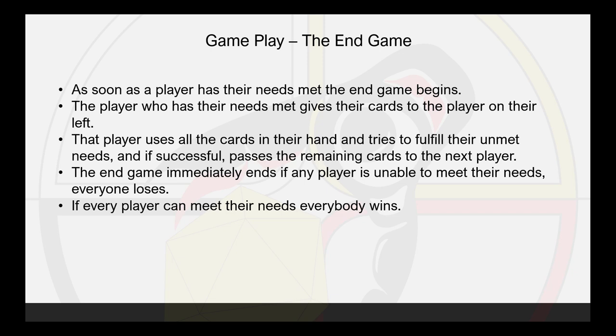The End Game: as soon as a player has their needs met, the end game begins. The player who has their needs met gives their cards to the player on their left. That player uses all the cards in their hand and tries to fulfill their unmet needs, and if successful, passes the remaining cards to the next player. The end game immediately ends if any player is unable to meet their needs — everyone loses. If every player can meet their needs, everybody wins.